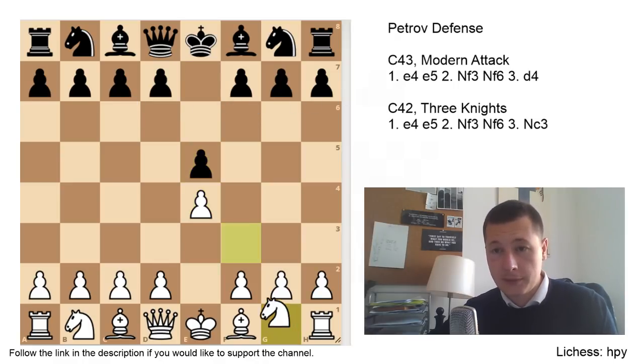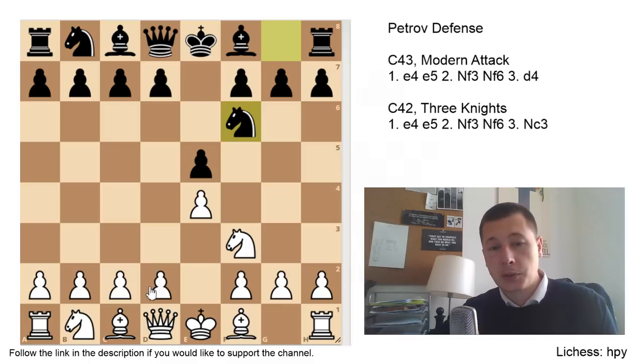After e4, e5, Nf3, Nf6, we are going to look at the move d4, which is the modern attack, and the move Nc3. Both of these moves avoid the main lines with Nxe5. Let's see in the database: Nxe5 has 14,000 games, d4 has 4,000 games, Nc3 has 2,500 games. Taking the pawn is very popular, and if you don't take the pawn, your opponent is probably going to be surprised, because most people expect you to take the pawn.